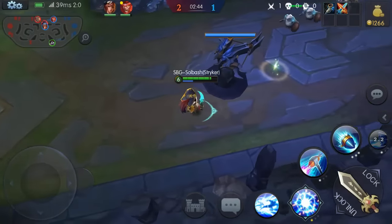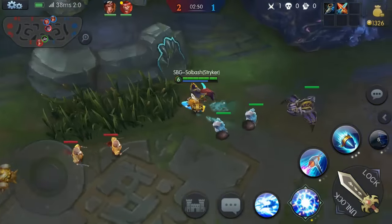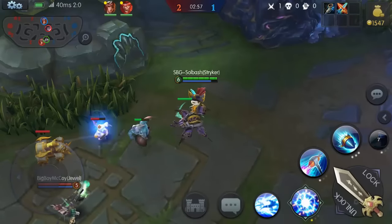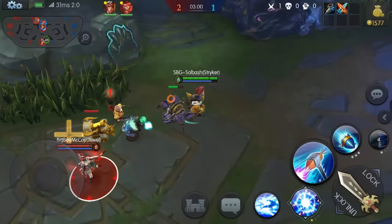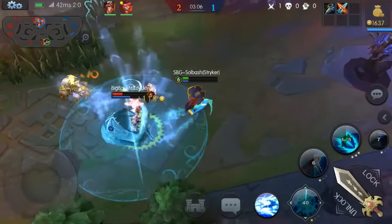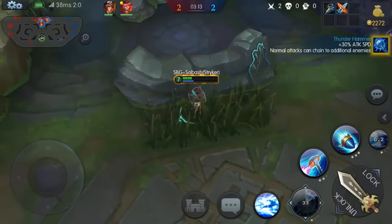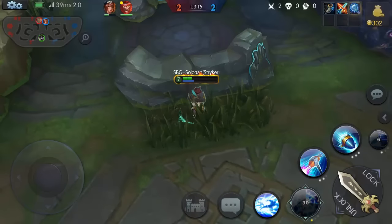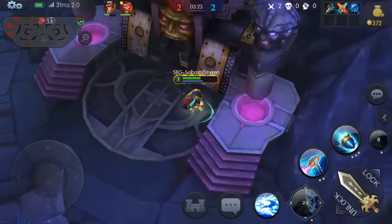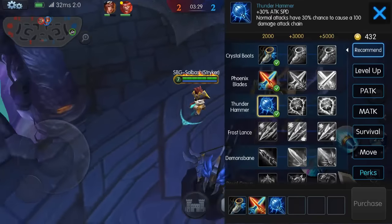We don't have much mana so let's go ahead and grab this heal. Next piece we're looking at is about 700 gold away — about one or two more minion pushes and we should be able to grab it. We're gonna catch Jewel in the ultimate. The third item is the Thunder Hammer — I'm taking it because of the attack speed, and the chain lightning that comes with it. The reason I take chain lightning is the extra damage it does.